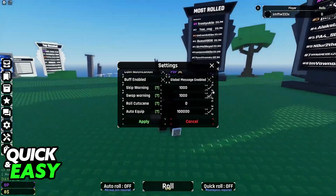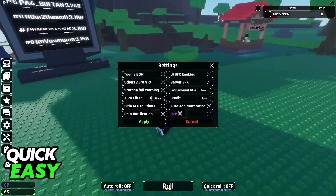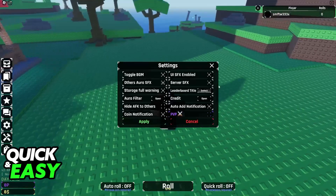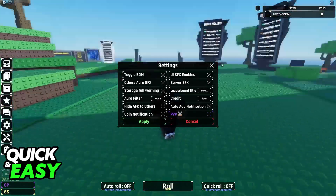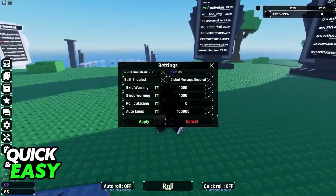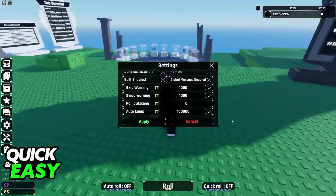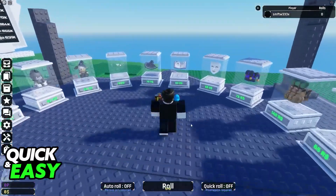You will also be able to change all of the other settings, such as skip warning, swap warning, roll cutscene, and a bunch of other filters for background music, sound effects, UI sound effects, server sound effects, and so on. All you have to do is open this menu, toggle the checkbox for auto equip specifically, change the value to determine the parameters, and apply — and you will be good to go.